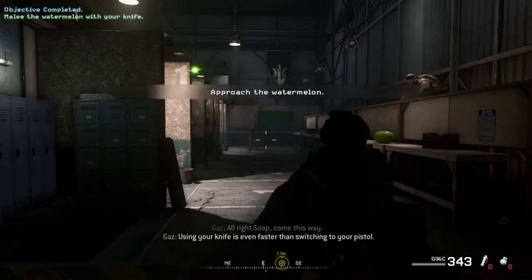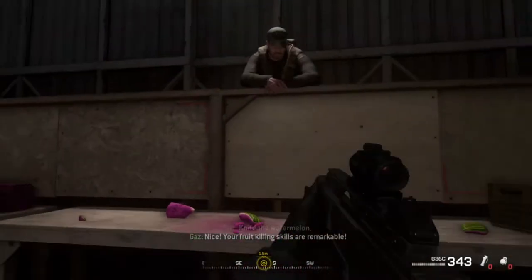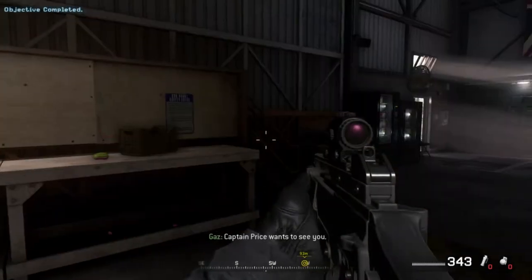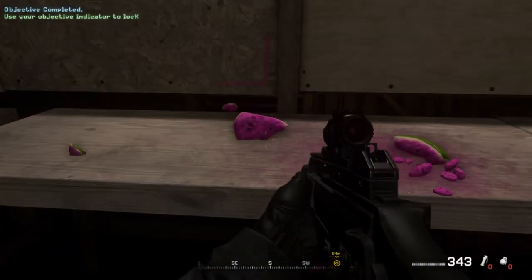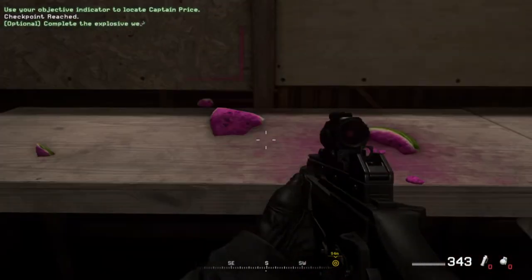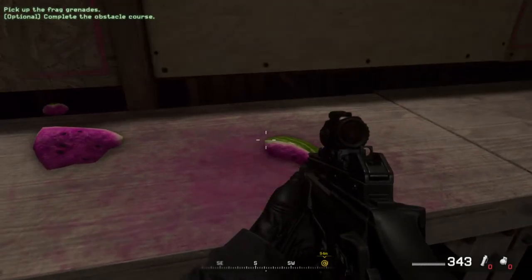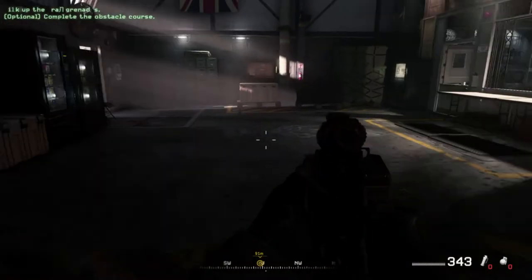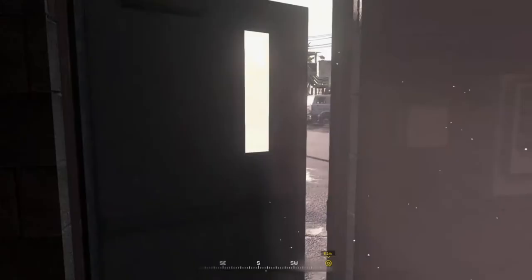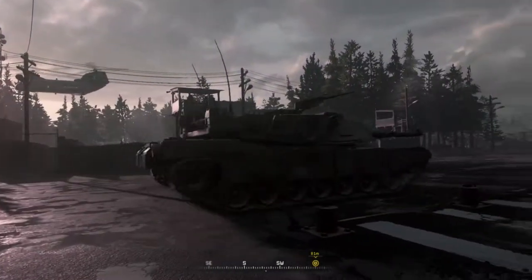Using your knife is even faster than switching to your pistol. Knife the watermelon. Nice — oh, so now I can kill the watermelon! Captain Price wants to see you. Can I have some watermelon? This actually looks pretty good. Okay, can I have some? Optional — 91 meters. Congratulations, you have figured out how to open a door. Trophy unlocked.